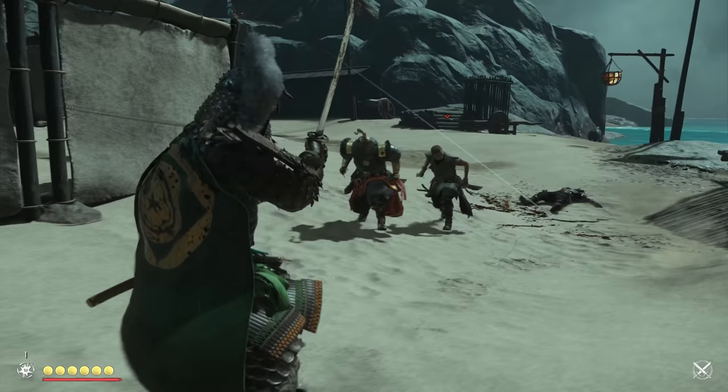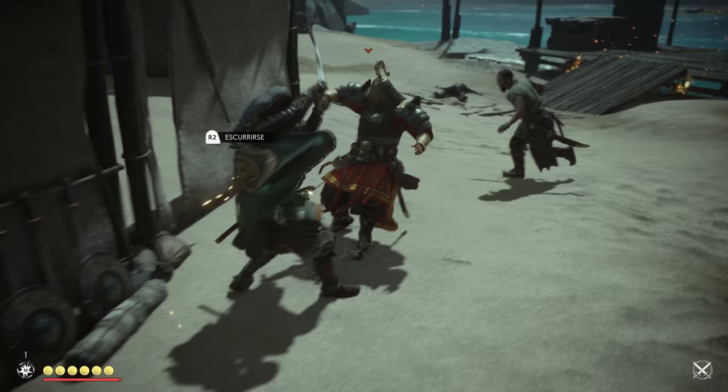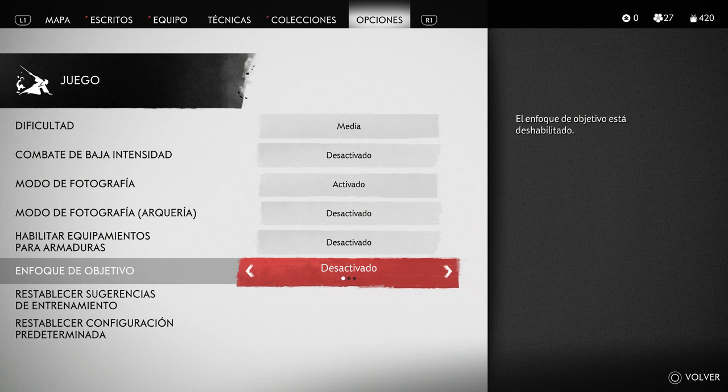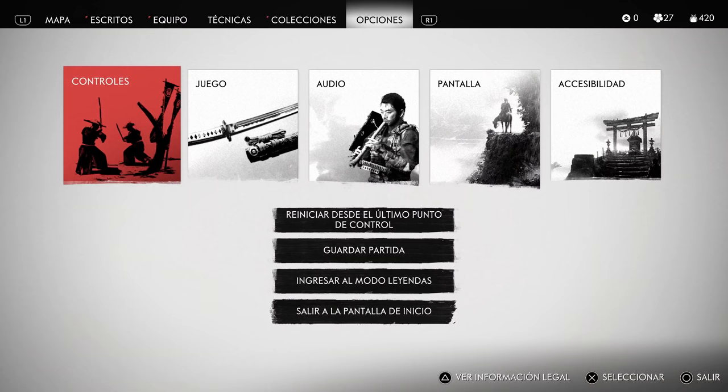Afortunadamente, el resto de las mejoras van a poder tenerse en la consola anterior gracias a un parche gratuito, como el nuevo sistema de lock-on que por fin te permite enfocarte en un enemigo durante los combates para que no estés bailoteando a lo loco, y la posibilidad de ajustar los controles del juego, por si prefieres que tus ataques sean los triggers en lugar de los botones frontales. Estos detalles ayudan mucho a mejorar uno de los aspectos más débiles del juego y quedaron bastante bien.